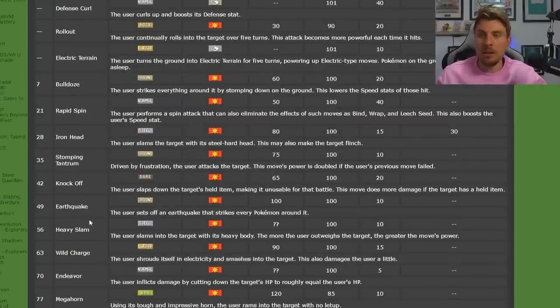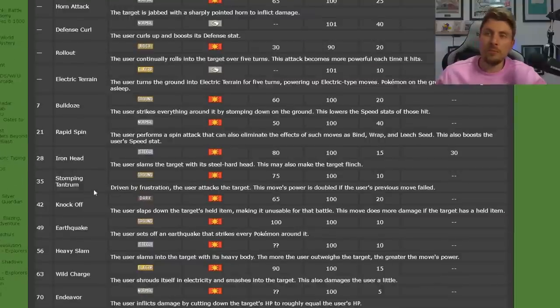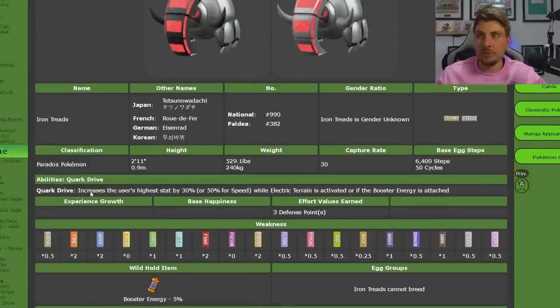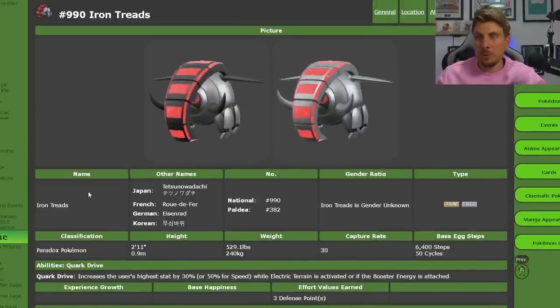Iron Treads also gets coverage in Megahorn, Heavy Slam as an alternative Steel type attack, and Iron Head. I could see a combination of Earthquake, Knock Off, possibly Steel Roller, and Wild Charge, but I wouldn't expect anything too extravagant outside of that. I'd be surprised if we saw Wild Charge paired with Electric Terrain to boost it. These are 5-star raids, so they're going to be a lot easier to take down than your standard 7-star raids.